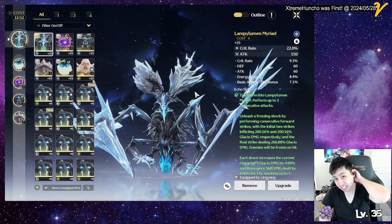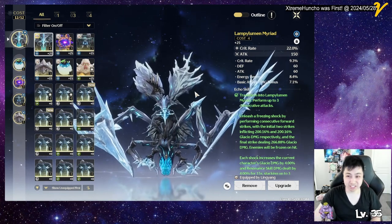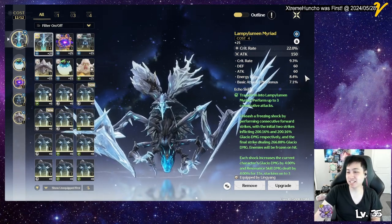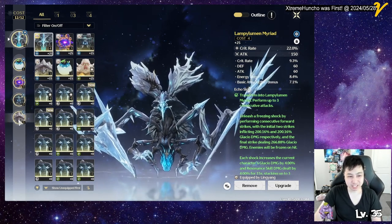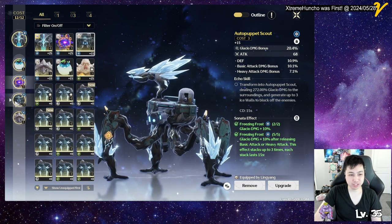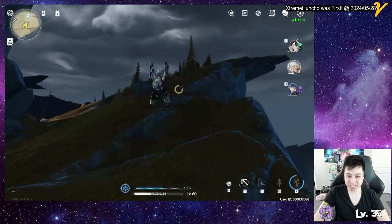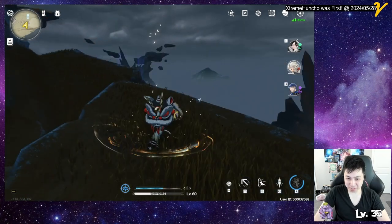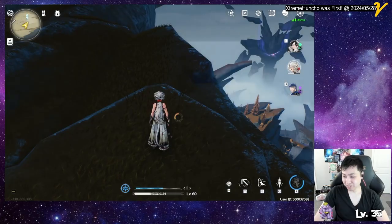Defense and HP are not needed on a DPS character. You obviously want attack percentage since he has more base attack, so you get more out of it. That's pretty much the echo overview. I also have the shiny turtle echo — and I forgot to mention his regular punch attack, which obviously uses more stamina.